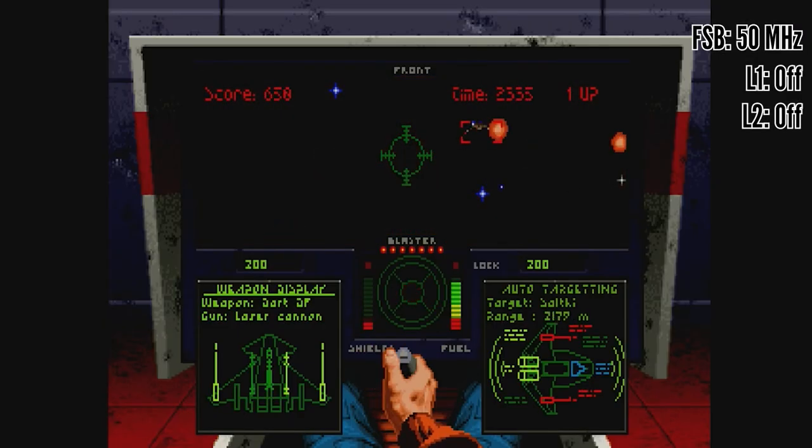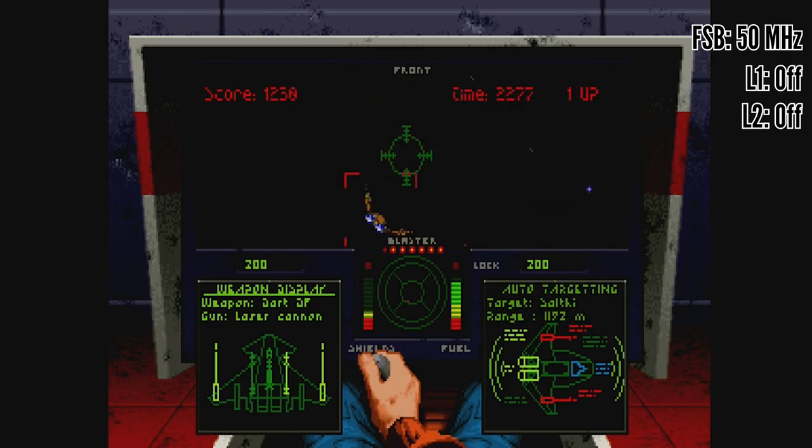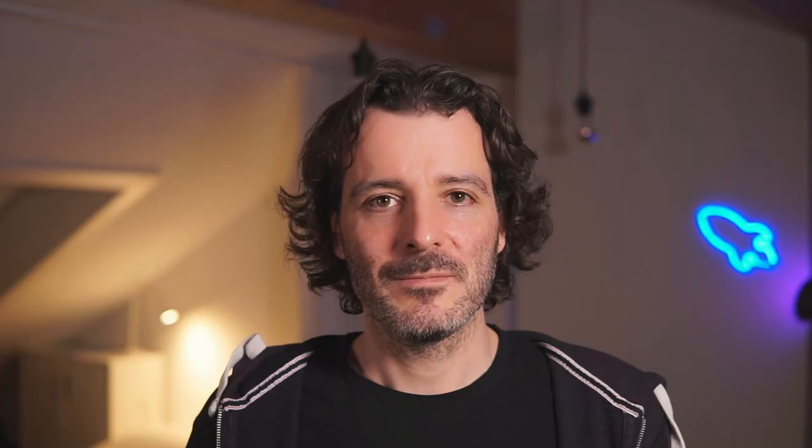The pros are that now you can play Wing Commander 1 really perfectly — it's really the experience like it's supposed to be. So now we've seen these three techniques that you can use in combination or alone to slow down your computer to match the speed requirements of a specific game.